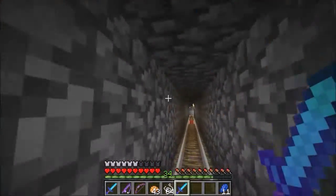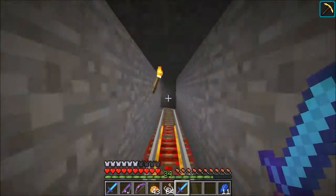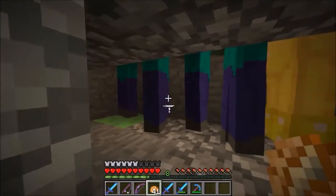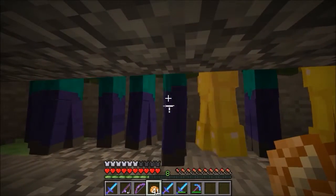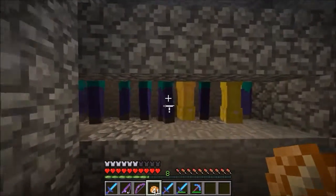I believe what Sweeping Edge does is it increases the amount of damage you do in your sweeping blow to mobs that aren't directly beside what you're hitting. I've come down here to our zombie spawner and I've got a few of them here to test it out.